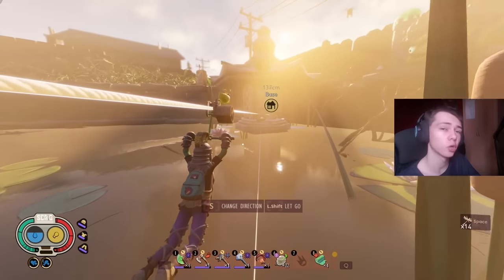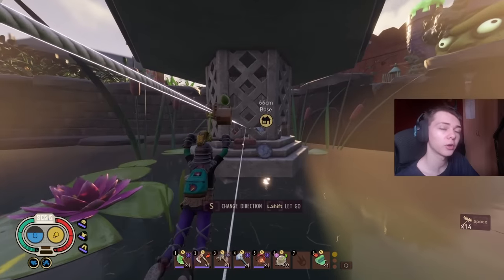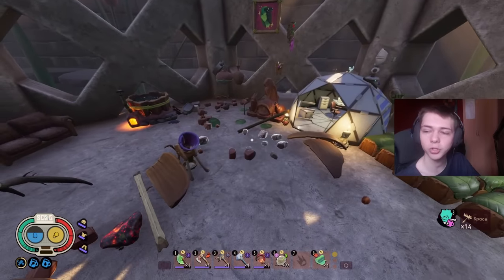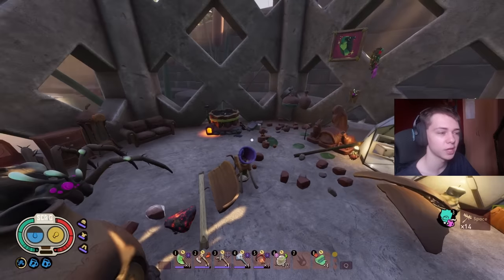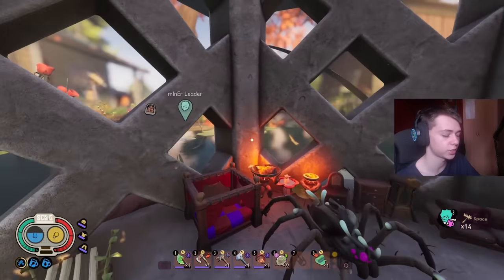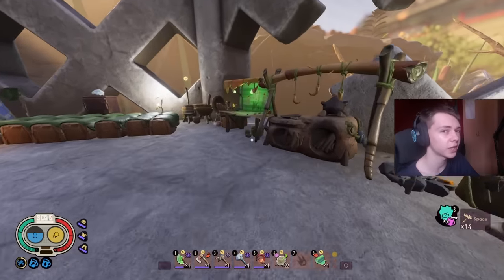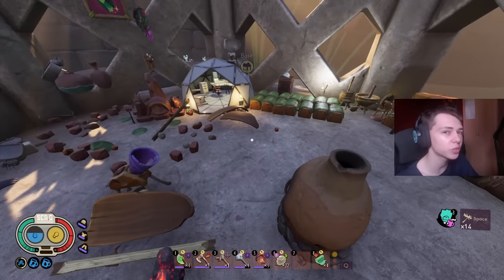For base location number three, we have the pagoda on the pond. You can indeed build on here. The big advantage to this base location is that you're going to have a field station at your base, which means you can analyze items at any time. The biggest negative here is there's not a crazy amount of room. And if you get raided by wasps, your base ends up looking like this — my hardcore world got raided by wasps at the very end and the entire base got obliterated. This one can only be attacked by flying enemies since it's literally in the middle of the pond.